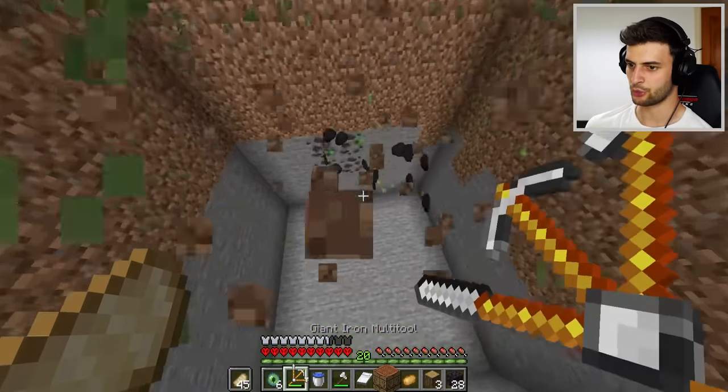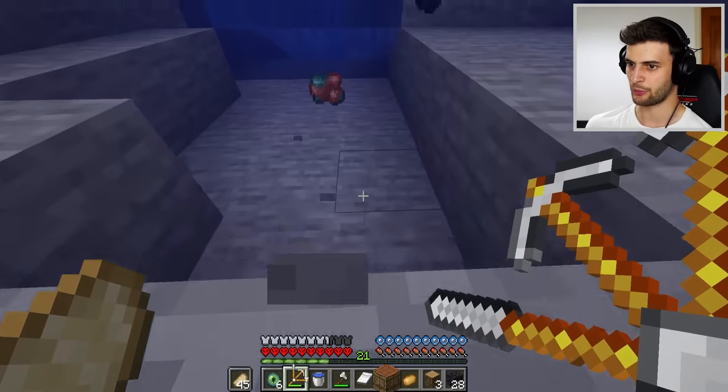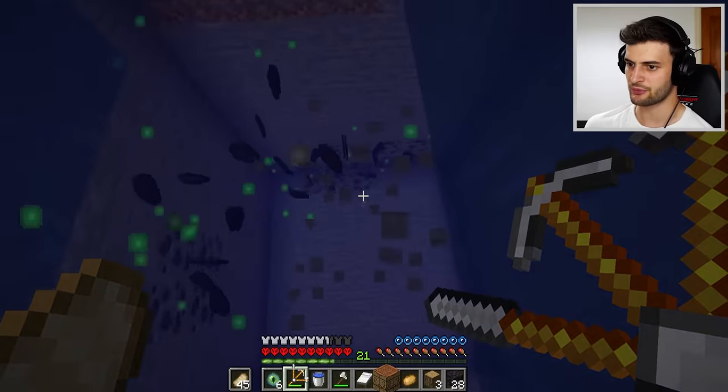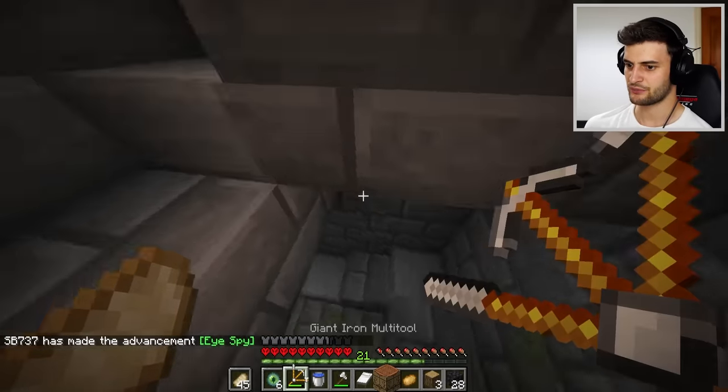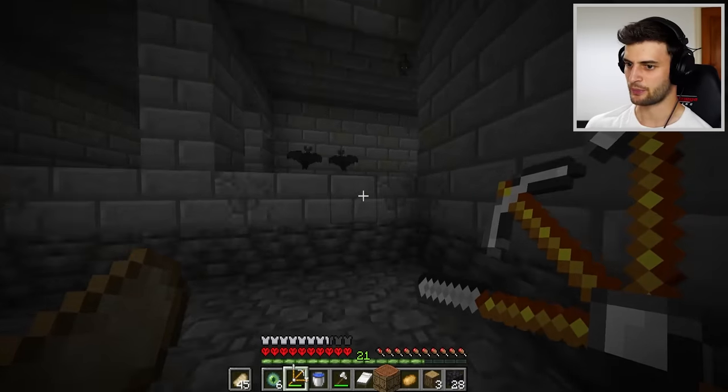So we can use the multi-tool — whoa, okay just be careful when you do this. I wasn't taking fall damage — oh, my armor must stop me from taking fall damage now! And we're straight into the stronghold — look at that. Oh, it's too easy. So rather than look around this place like I'm supposed to, I could just open it up like so.